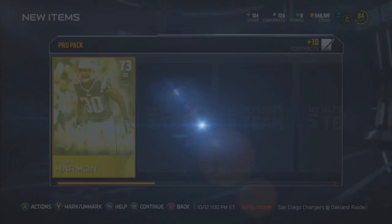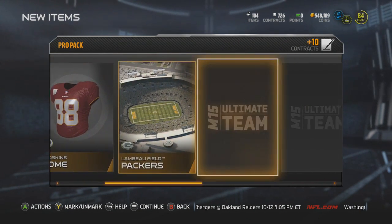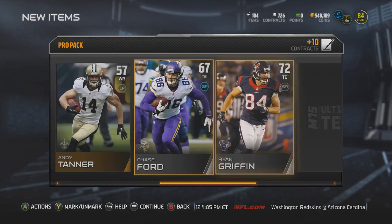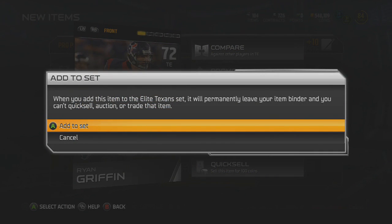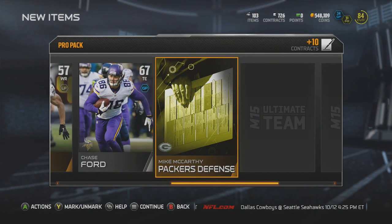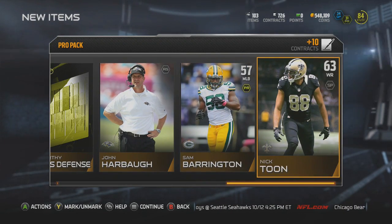Two packs left — are we going to be able to clutch it up with a great pull? It is not going to be this pack. First player is Daron Harmon. I've pulled Chase Ford so many times. Ryan Griffin — is he going to go into an elite set? Yes he does. Never overlook these high-rated silvers because most of the time they go into elite sets, which are so important. John Harbaugh, Sam Barrington, ending it off with a Nick Soon.